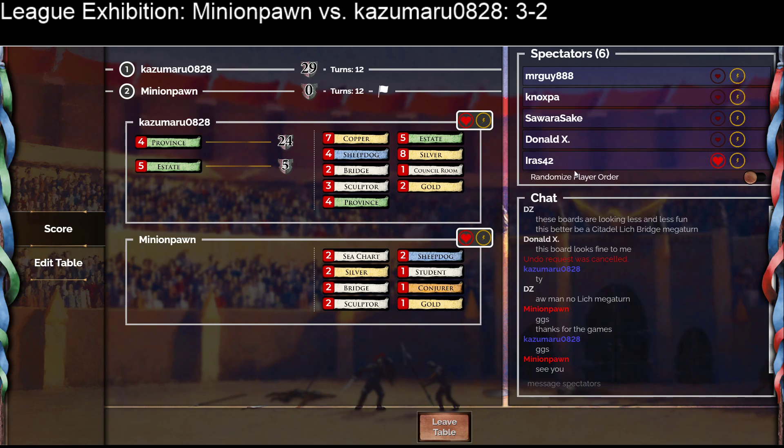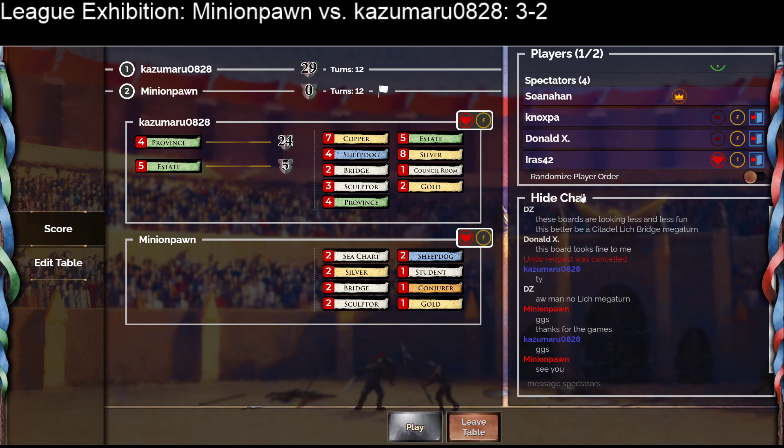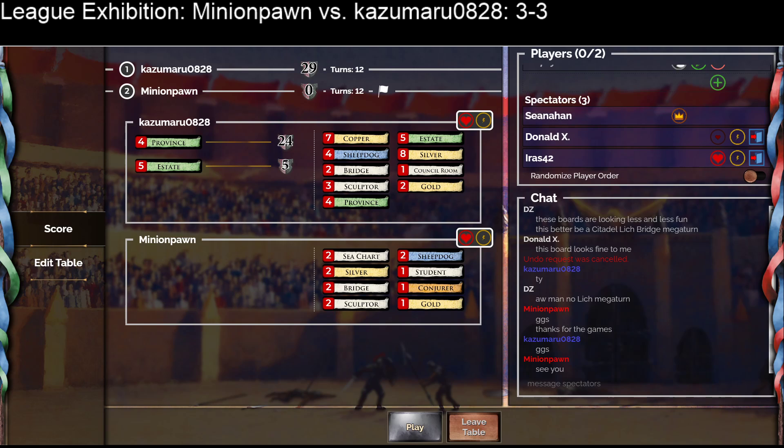Nicely done for Minion Pawn, coming in as a returning B-league player against Kazoo who finished third in A. Some weird draws, weird kingdoms. I think Kazoo played fine; there are a couple of spots where they could have done the Alter stuff into Lackeys a little bit cleaner — the fairly obvious blunder was in turns where they played Minion twice for coins and then Alter, they could have Altered into Lackeys and then played Minion to spin on and played their thinner faster. We finish at a 3-3 tie. I think both players played about evenly; I didn't think there were any huge luck swings. Happy to get to commentate this — please leave a comment on the YouTube channel if you have any thoughts.